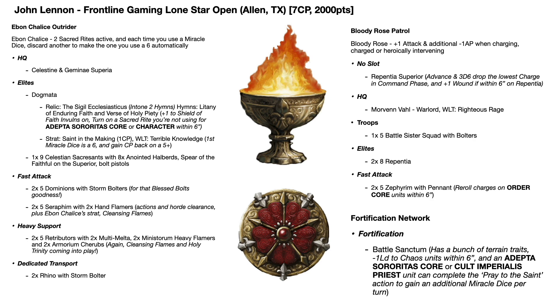In the fast attack slot you get two units of five Dominions with Storm Bolters - really good with that blessed bolt mortal wound output and the scout move they have at the start of the game. There are also two units of five Seraphim each with two hand flamers, really good for deep striking, doing actions, a bit of horde clearance with their bolt pistols, and with those flamers they can use Ebon Chalice's native strat Cleansing Flames for one CP, which adds four inches to the range of all flame weapons, and rolls of four-plus when making attacks with those give a mortal wound up to a maximum of three.